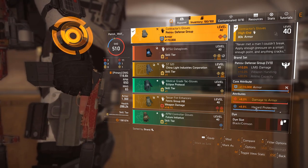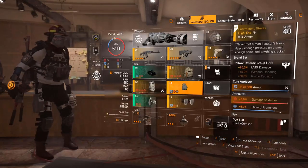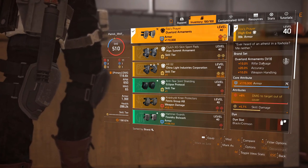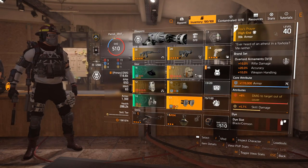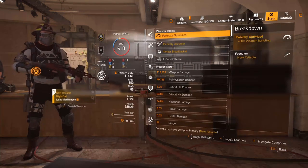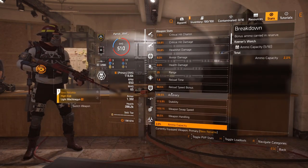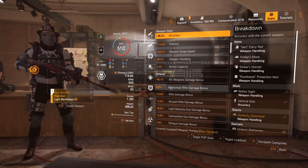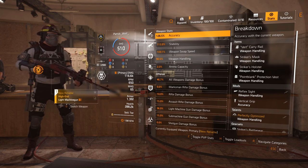We could stack an additional 8% weapon handling on the knee pads but I decided not to go completely maxed out. It's possible to get about 150% weapon handling — it depends on your watch. For knee pads I've gone for Fox's Prayer because of damage to targets out of cover, and it's Overlord which gives weapon handling. It balances everything nicely — weapon handling across the board, damage to armor, damage to targets out of cover.